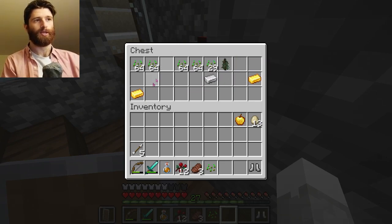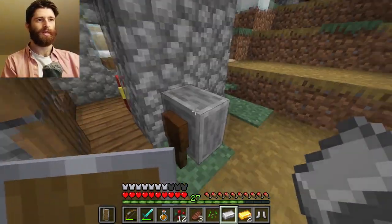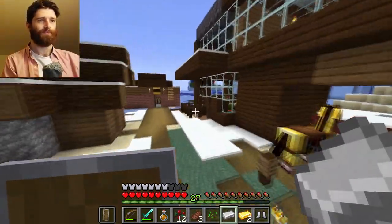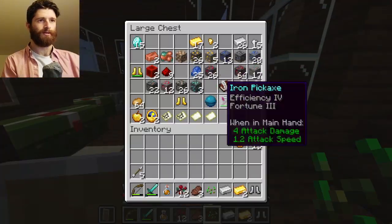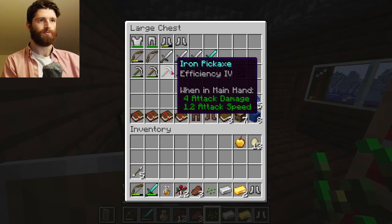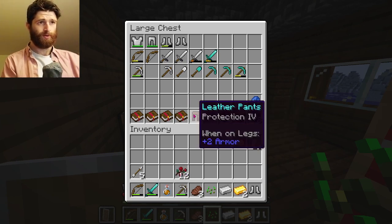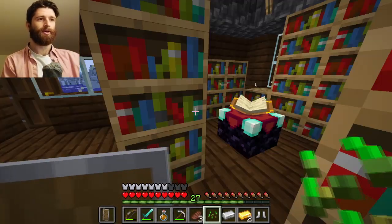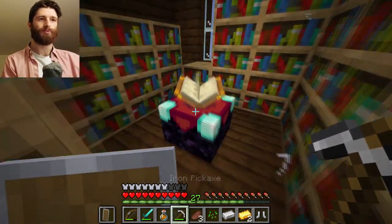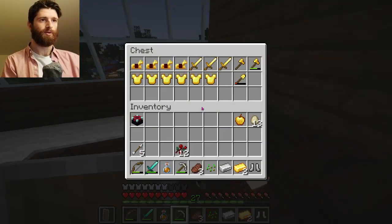There is no iron golem here anymore so I can take this. I don't even know what that is - let's find out. I will use a different pick. This is good! Should I bring the enchantment table? Probably yes. Let's bring this whole thing and all of the bookshelves. Fortune, efficiency - this should be fast.